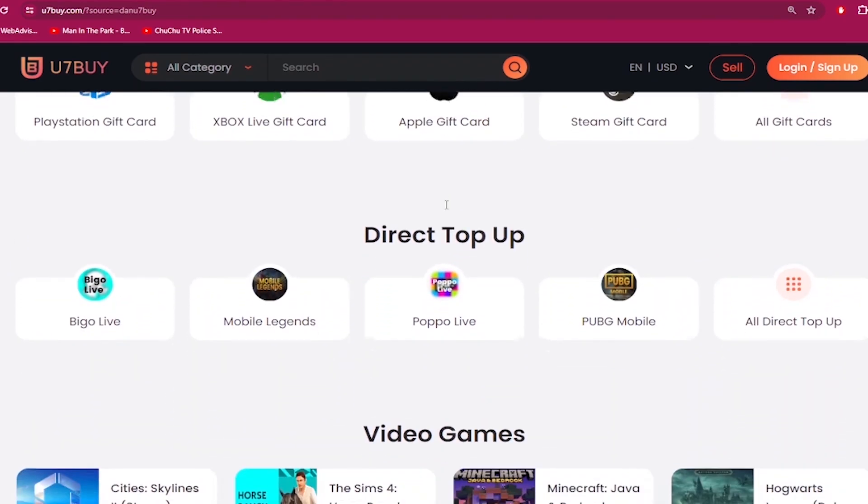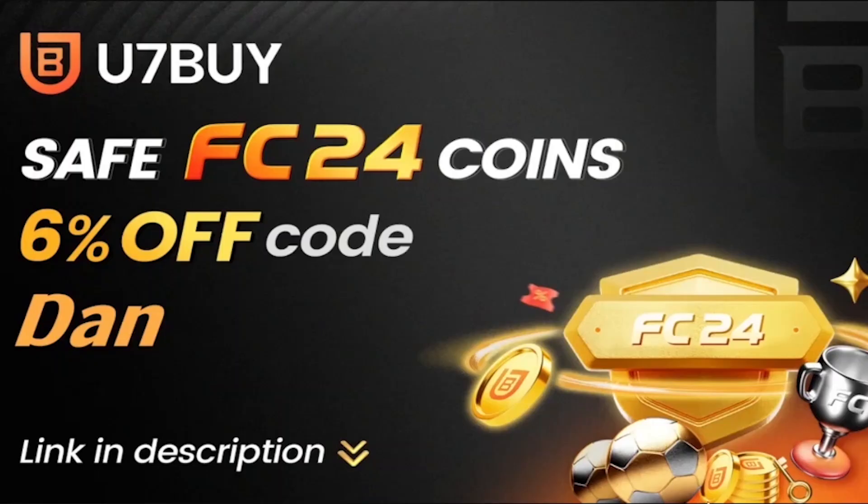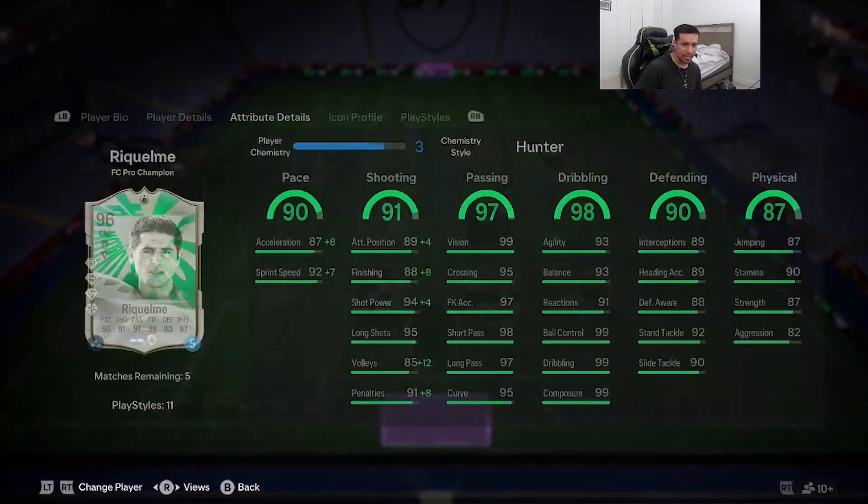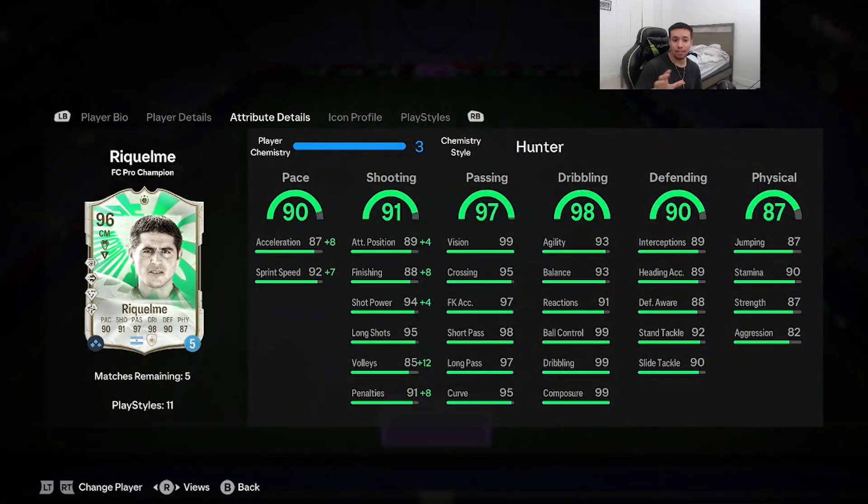Welcome to another video. Today we've got a very interesting SBC that came out — he's looking really solid. It's going to be the 96-rated FC Pro Champion Juan Roman Riquelme, a very well-known player. We're looking at a card that's six foot in height with high/medium work rates and double five-star skill moves and weak foot.